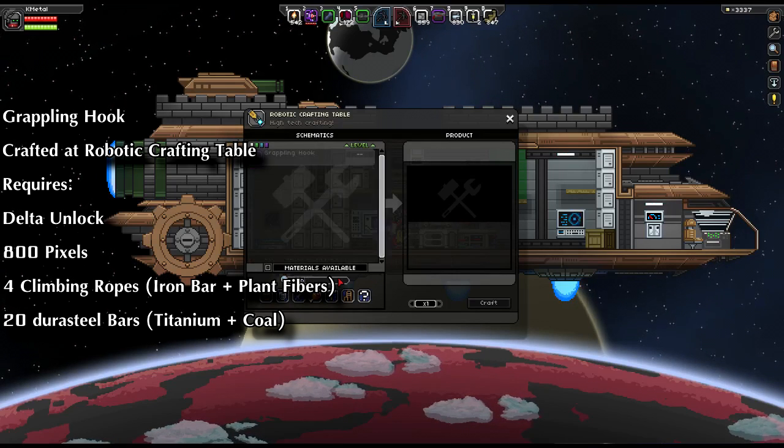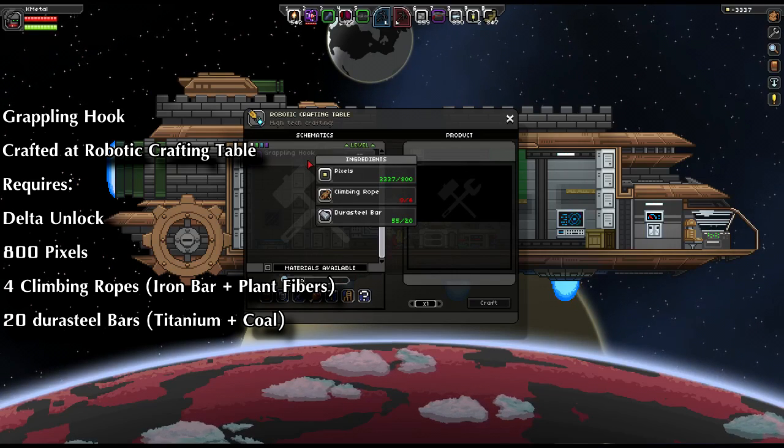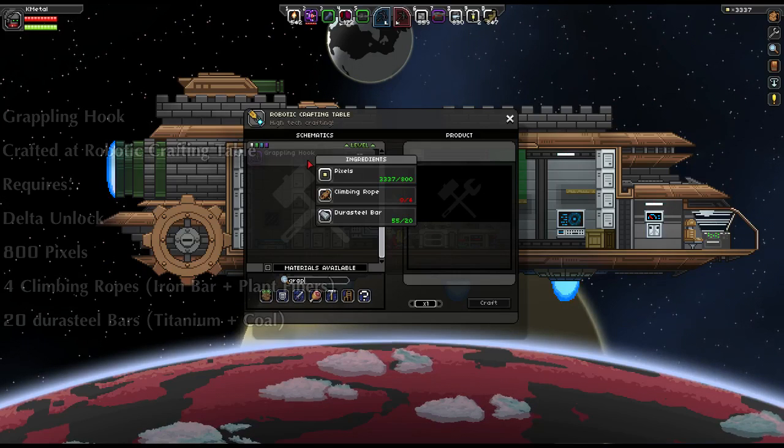If you go in here and just type in something like 'grapple', there you go — you've got yourself a grappling hook. It requires 800 pixels, 4 climbing ropes, and 20 Durasteel bars.